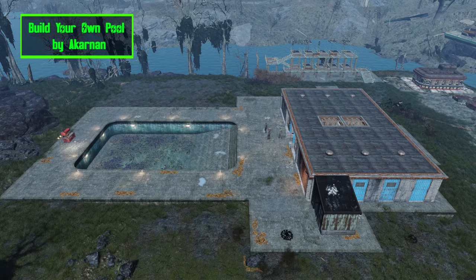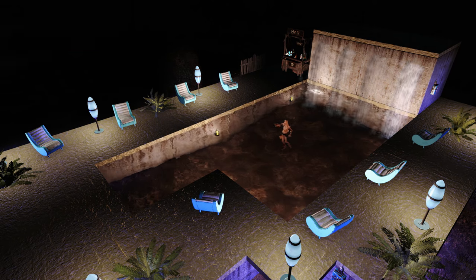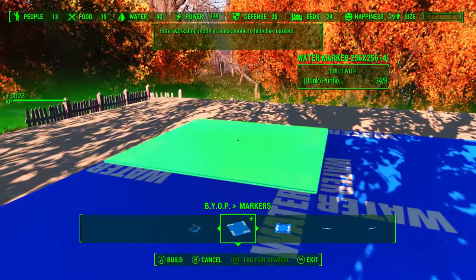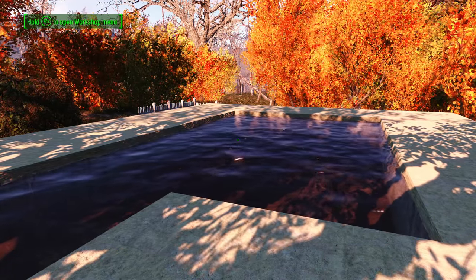If you were disappointed that you can't take a dip in the pool at The Slog, then take a look at the mod Build Your Own Pool. This mod allows you to build pools and showers at your settlements. Just head over to the small cabin next to Vault 111 and you'll find a new special issue with bigger fences that will unlock the new settlement items. Once you're back home, you'll find three new water plane sizes in the workshop menu. Snap them together, exit the workshop menu, and now you have your very own swimming pool.